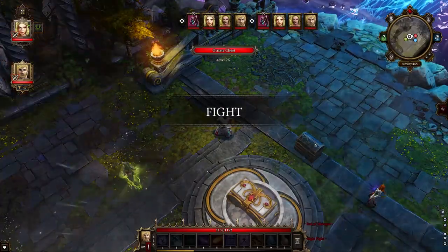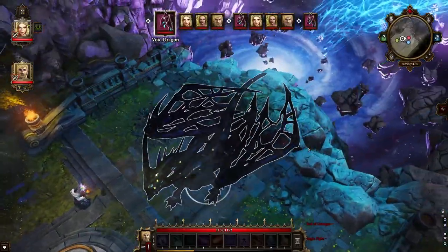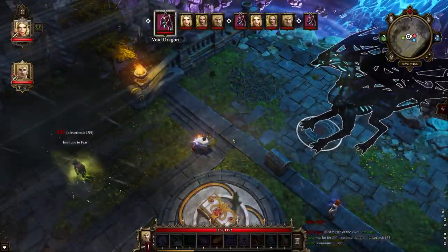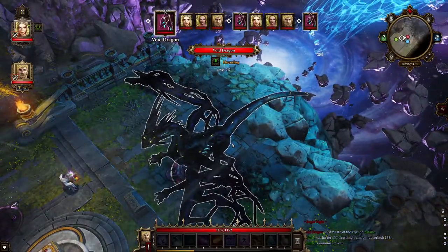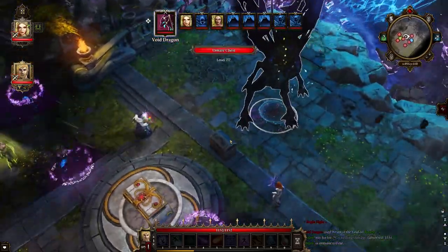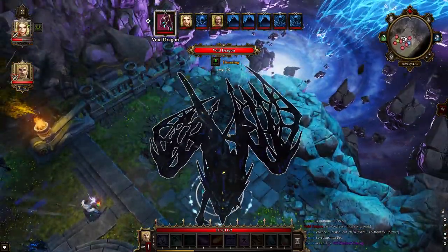Now before we wrap up — regardless of whether or not you have telekinesis, picking that chest up is actually going to root you in place because you'll become encumbered. Your character obviously can't walk while carrying thousands of pounds. However, they can still have it in their inventory even if they can't walk. That's where we bring in Divinity's famous teleporter pyramid mechanic. Early in the game we are given teleporter pyramids which let characters teleport to and from each pyramid.